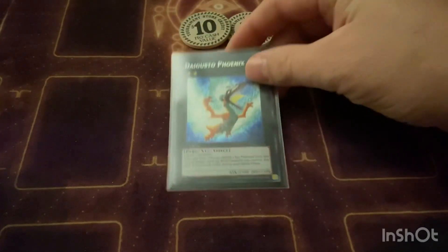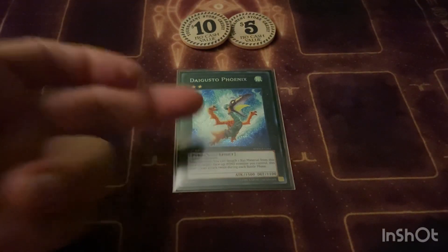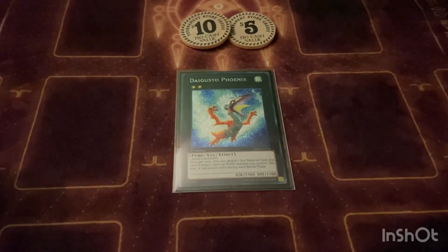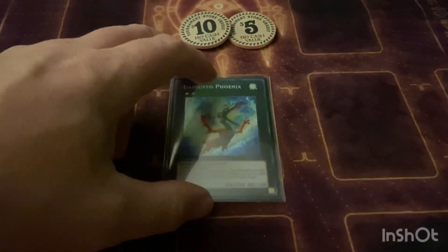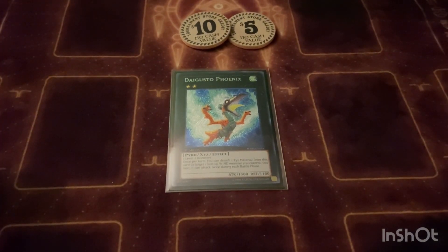I also play one Degusto Phoenix. Sometimes going second you're not going to want to do the Dagda play, you just want to go for the kill shot. If you can get to Gamma Burst, Degusto Phoenix's effect is: detach a card, target any Wind monster you control, and it can attack twice. This is your Wind target — it's 1500 attack and with the 1400 boost it's 2900 twice. That's a lot of damage. Combined with a Gigantic with a link monster under it — yeah, it's pretty much game.